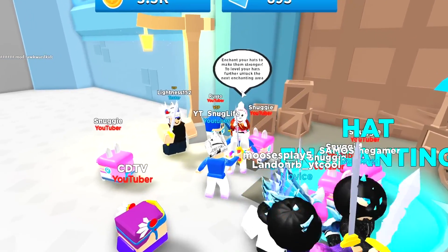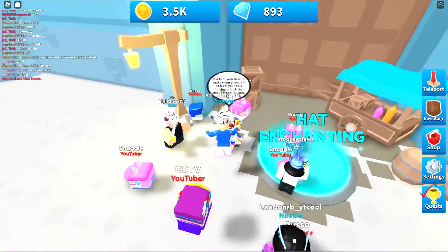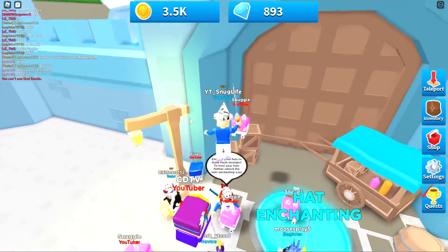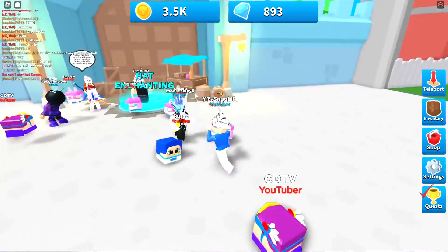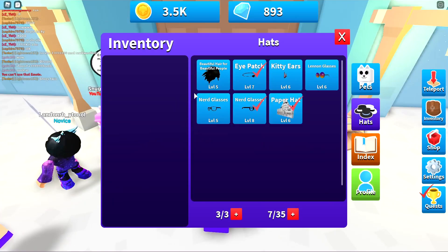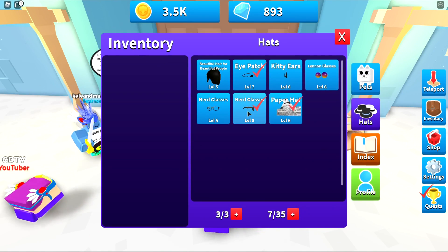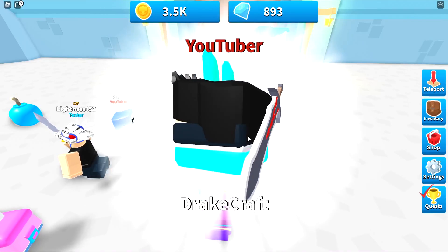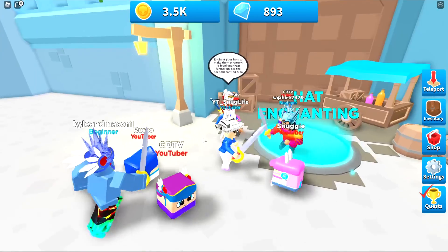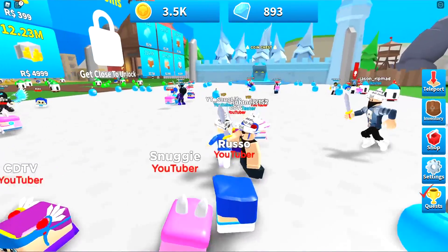Enchant your hats to make them stronger. To level your hats further, unlock the next enchanting era. I really love how they put me in the ice area — this is so cool. There's another code — my friend just messaged me. The other code here is Drakecraft. This should give you a pet Drake. I don't think I need to enchant anything right now, but I want to go get that chest right there.